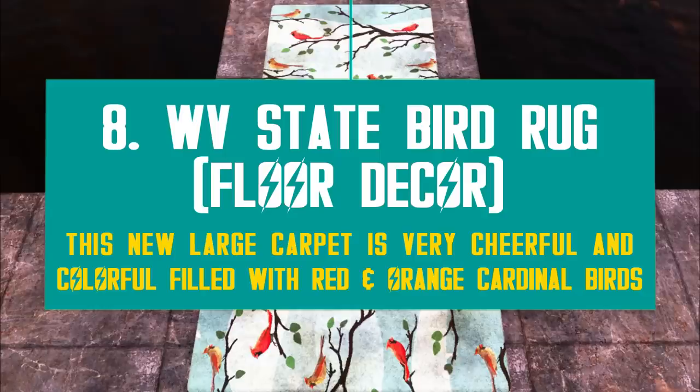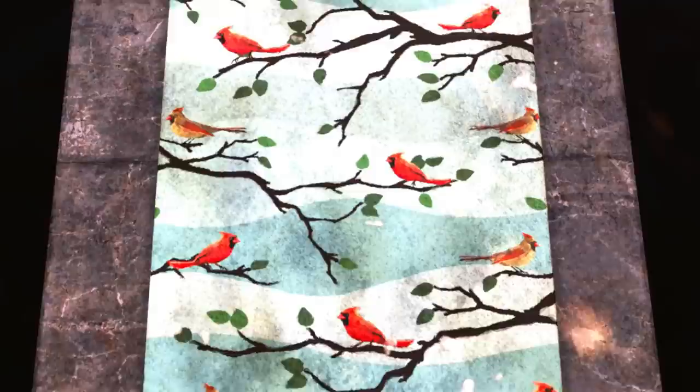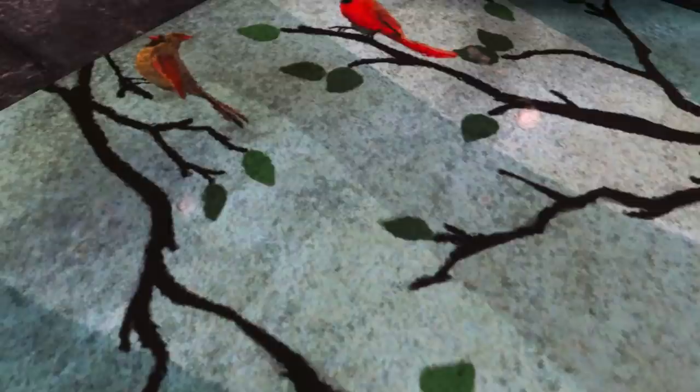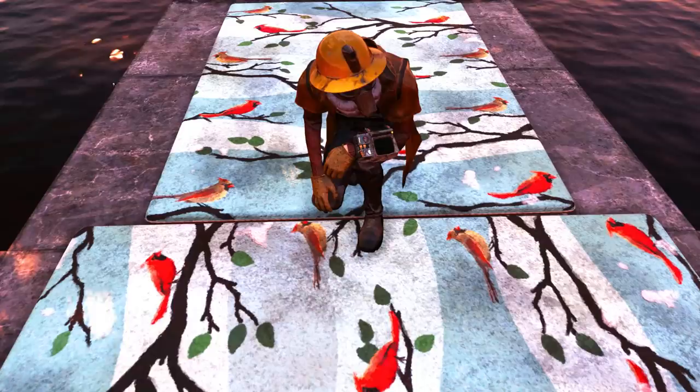Bethesda has been releasing quite a few carpets and rugs both as free and paid items. Now they added the West Virginia State Bird rug with lots of cardinal birds — the bird of the state. In this white and light blue rug, you can see lots of cardinal birds on tree branches. It's another joyful and colorful entry. There's quite some detail on the paintings, and you can notice the roughness of the rug. It basically fills one foundation, so it's pretty large.